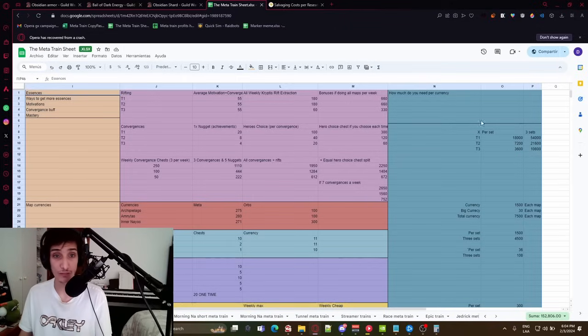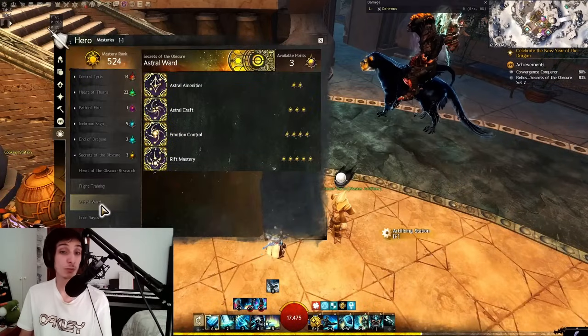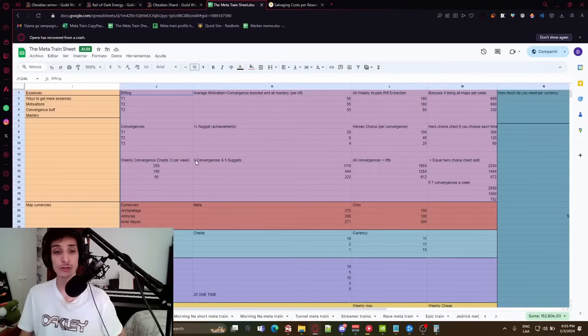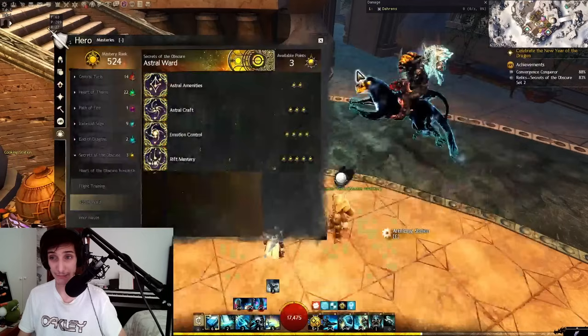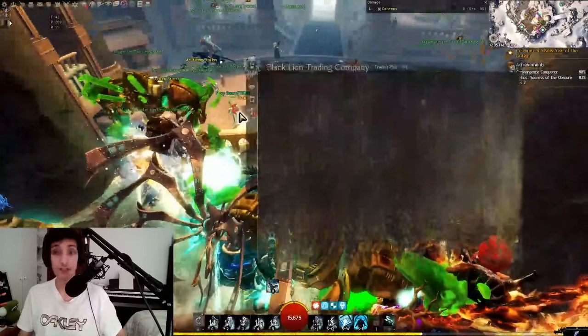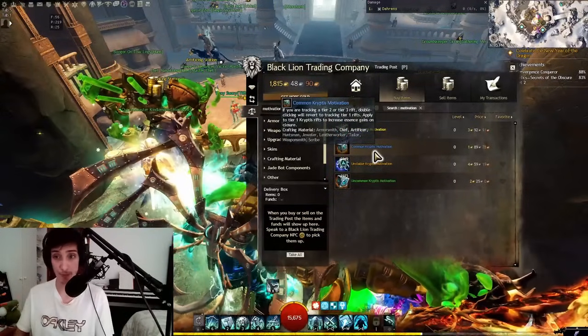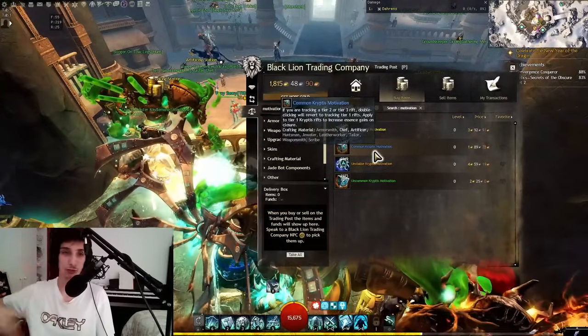How much do you get by doing rifts? One rift gives you around 55 of each tier — Tier 1, Tier 2, and Tier 3 each give 55 — assuming you have all the buffs. This means your rift mastery in Astral World that lets you receive more cryptos essences when closing rifts. You also want the buff from finishing a convergence that gives you more essences while doing rifts. And the last thing is motivations — items you craft using the same essences that you can use to open rifts and get more essences in return.